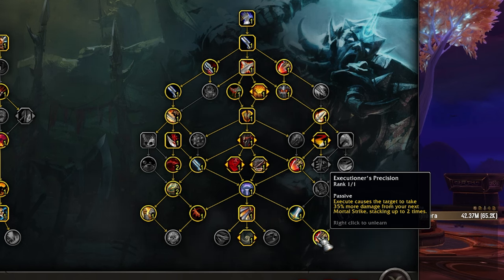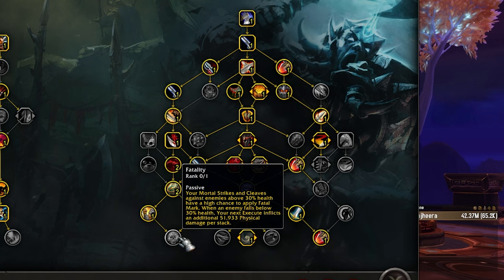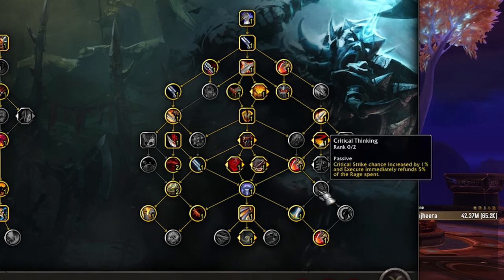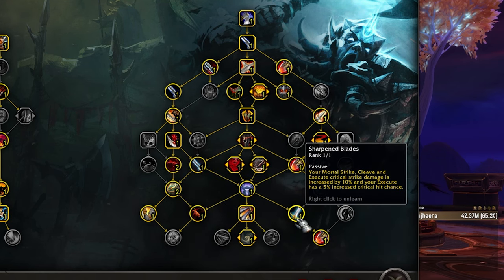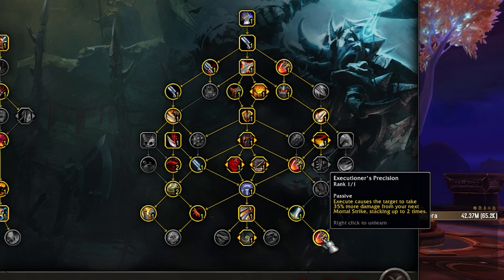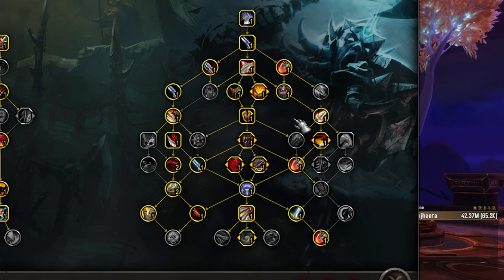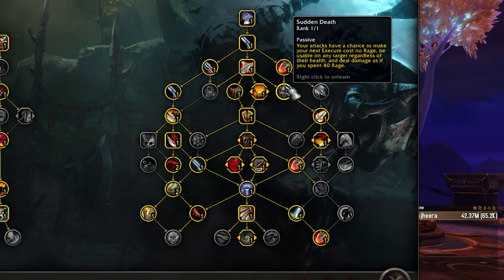I do like Executioner's Precision because we do get Sudden Death procs from our set bonus, so you benefit from hitting a little bit harder in Mortal Strikes — but it's just so nerfed. If you didn't want to play Executioner's Precision, you could drop the extra crit damage and play Fatality or play Exhilarating Blows instead. It'll be good next season when we have our Mortal Strike crit chance and damage buff with the set bonus. You can move Precision around, and you can even move Sharpen Blades around into things like Fatality or Exhilarating Blows.